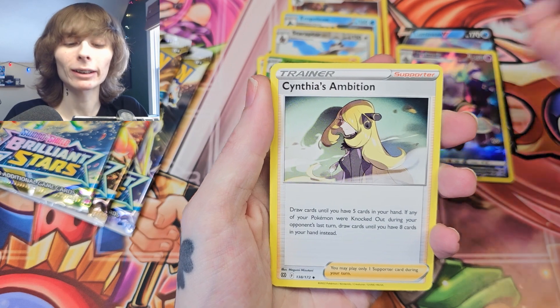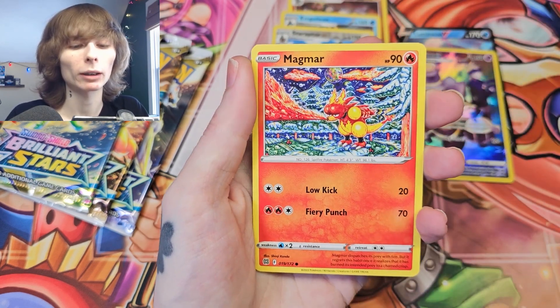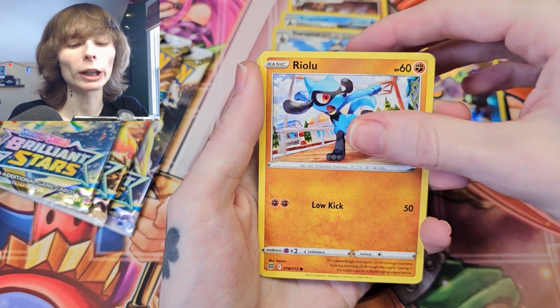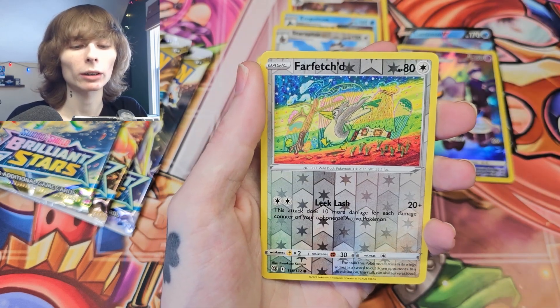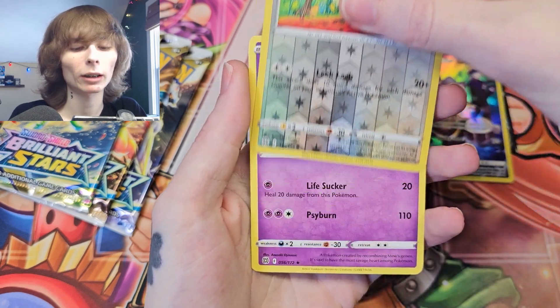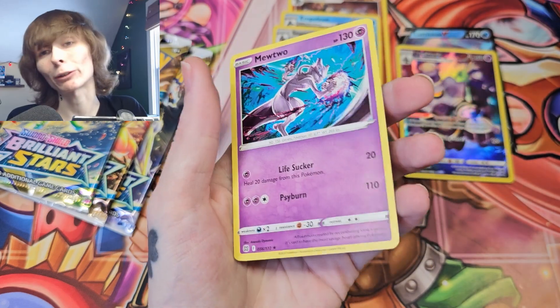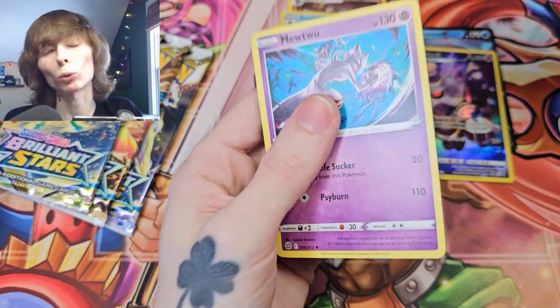Klang, Cynthia's Ambition, Axe Cube, Impidimp, Magmar, Riolu, Braviary — we got a Farfetch'd as our reverse, and we've got a Mew as our rare. Normal rare, but a cool art.